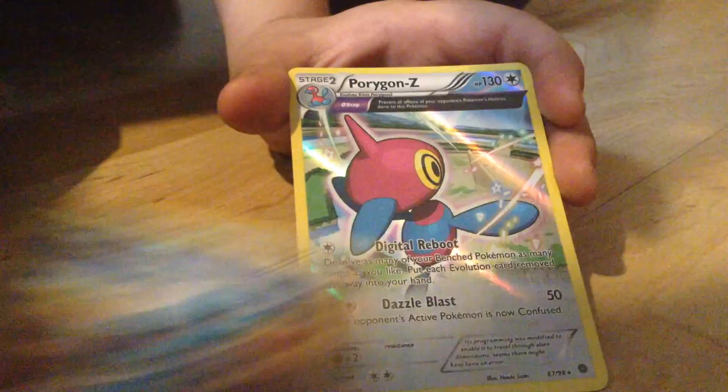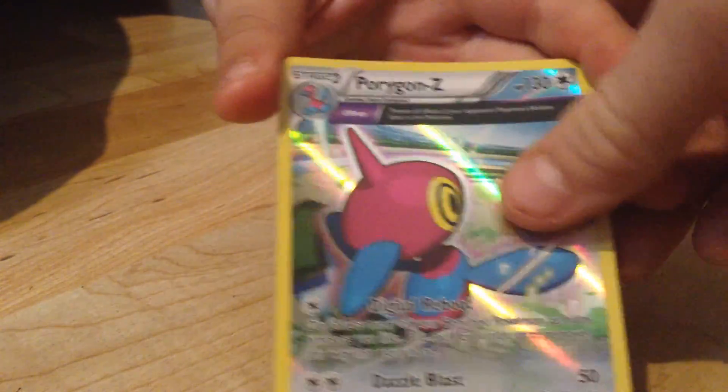Metang — a Reverse Holo! And the rare in the pack is a Porygon Z — Porygon Z Holo! That's so cool! My best!